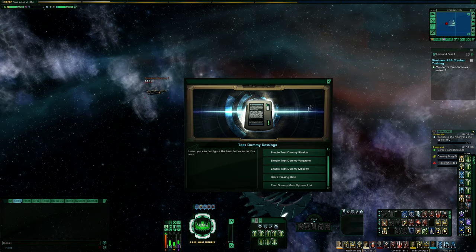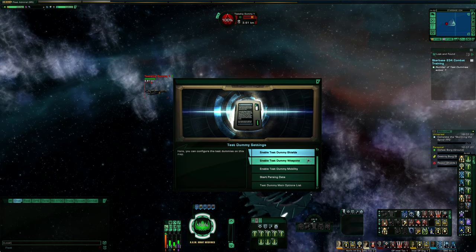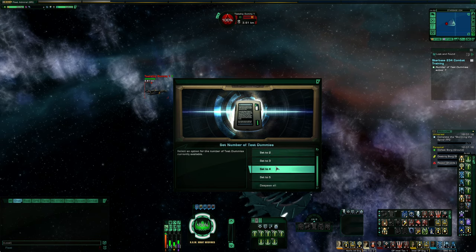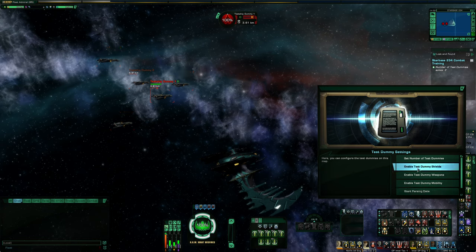Going back to the game — you can see how you can enable shields on the target. Right now it has no shields, but you can enable or disable shields, and you can set it to fire weapons, though if you're just testing I'd probably leave their weapons off and leave them immobile. If you want to change the number of enemies, you can set it to go up to five, or knock it back down to two or whatever. This gives you a lot of options: if you want to test single target builds you can test against a single target, and if you want to test AOE against five targets, you can do that too.